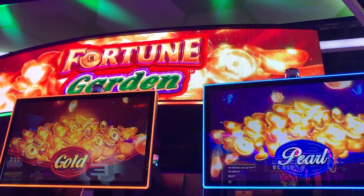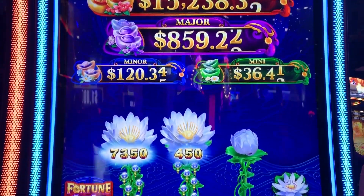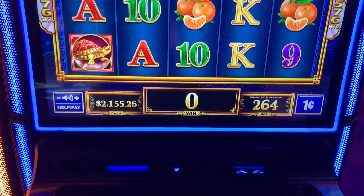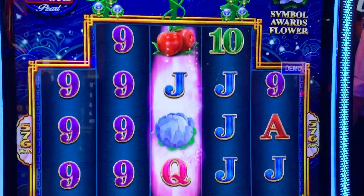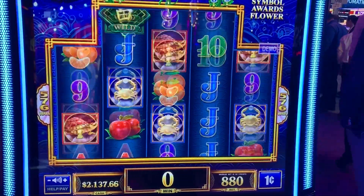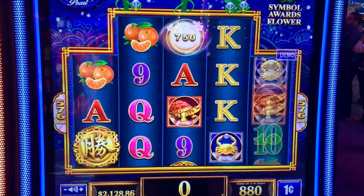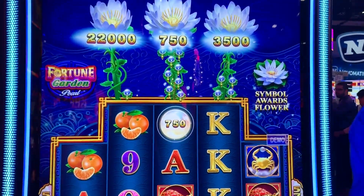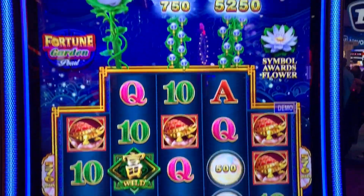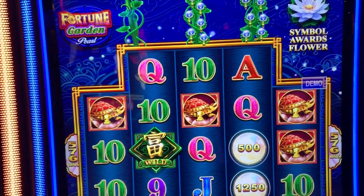We have Fortune Garden, and those are games from Cleverie. Nice general screen. Alright, let's see what the demo does.